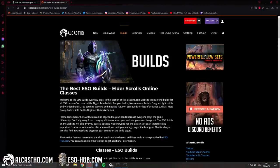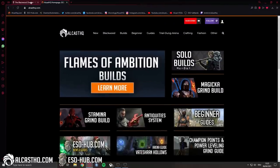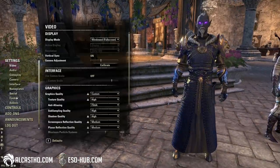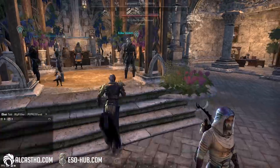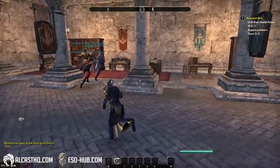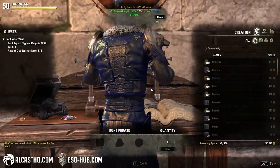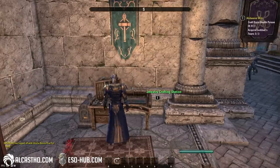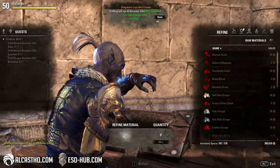Also make sure to check out alcushq.com — there are a lot of builds on there and a lot of other useful information. There's also an addon called Dolgobond's Lazy Writ Crafter which auto-picks all that stuff and crafts you the things. There is now a console version too — it used to be a pain to do crafting writs, but now you can actually mark quests only and it should be fairly fast to craft these things.